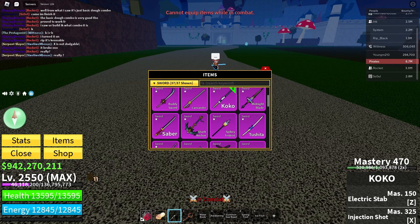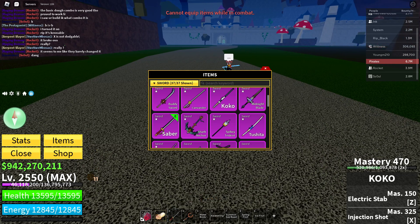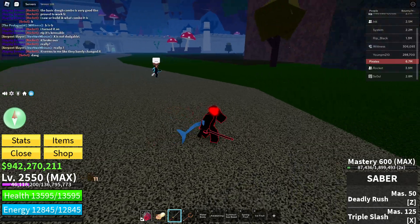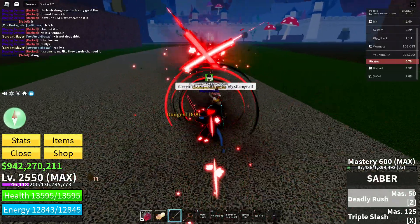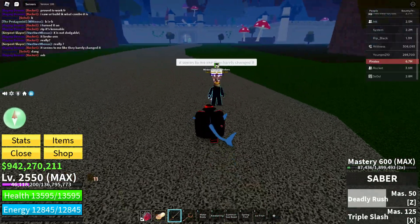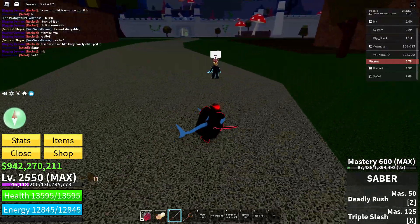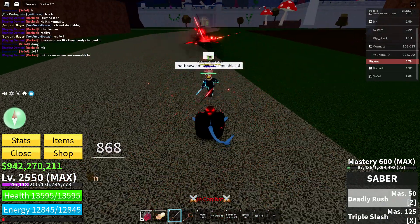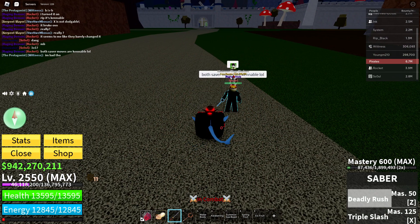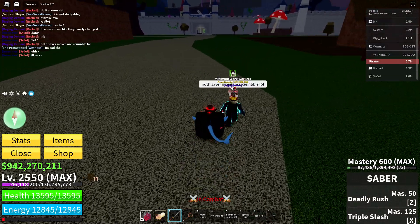The next weapon is Saber. Saber did get a visual rework, but I don't know if it actually got any better. The first move is Deadly Brush — the Z move — and it's cannibal. There's a little bit of pushback with this ability, but it being cannibal kind of sucks.